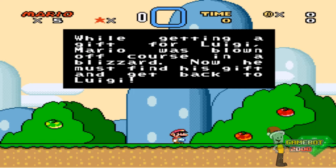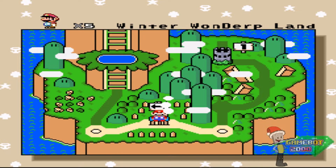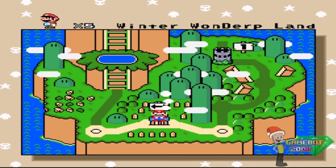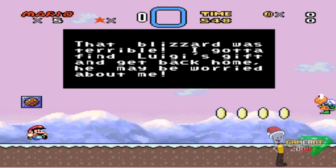While getting a gift for Luigi, Mario was blown off course in a blizzard. Now he must find his gift and get back to Luigi. Green Mario — I'll stop with other jokes. Winter Wonderland. Yeah, you can't go anywhere else. This is a really short hack; you have to beat it in three minutes or less. That blizzard was terrible. I can find Luigi's gift and get back home.